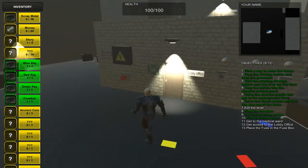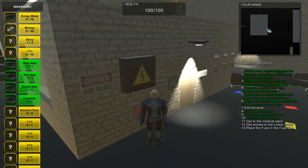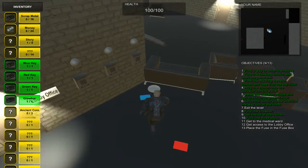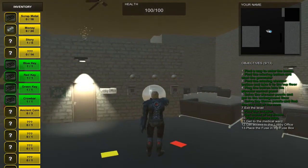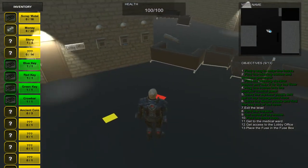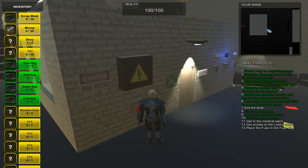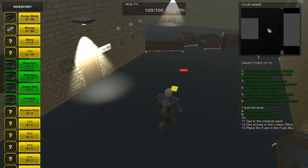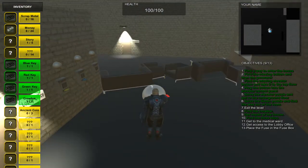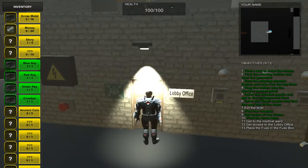Now we can press the button to see how to solve the puzzle — I'll press E and it says blue, yellow, and red. I'll use the blue keycard and place it right here. If you don't remember the puzzle, you can come right here again and press E to see the combination: blue, yellow, red. Place the second one here, then the last one. Now we have access to the lobby office.